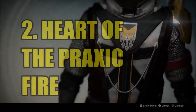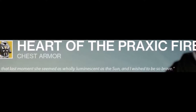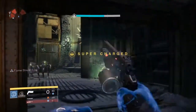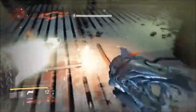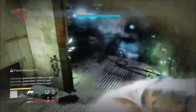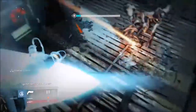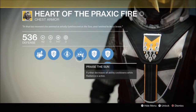Number 2, Heart of the Praxic Fire. "In that last moment, she seemed as wholly luminescent as the sun, and I wish to be so brave." Heart of the Praxic Fire is at number 2 for its sheer versatility as a Sunsinger Warlock in both PvE and PvP. While your Radiance is active, this exotic reduces the cooldown of your grenades and melee attack, meaning you can get more off and inflict more damage. This Praise the Sun perk, accompanied with its high-discipline stat roll, really reinforces an ultimate grenadier loadout.